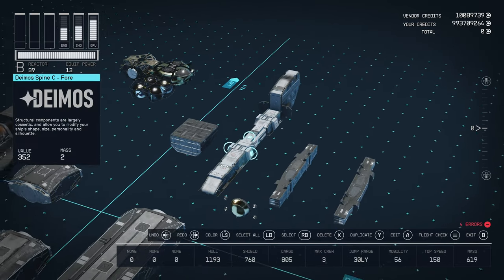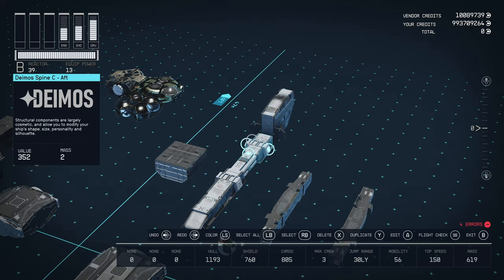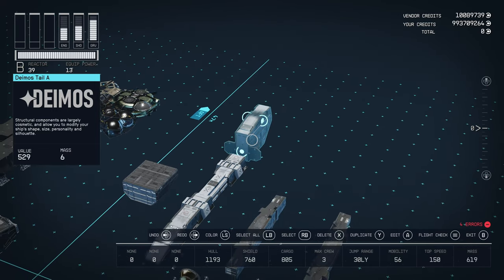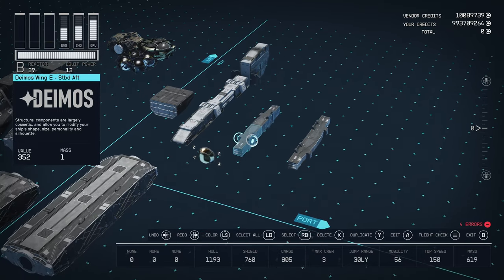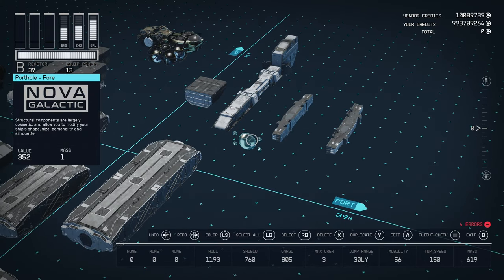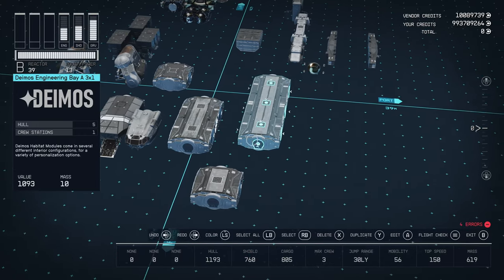For structural pieces we've got a Deimos Spine A4, a Deimos Spine C4, a Deimos Spine C Aft, a Deimos Tail A, four Deimos Wing E's — two facing backwards and two facing forwards — and our Porthole Four.